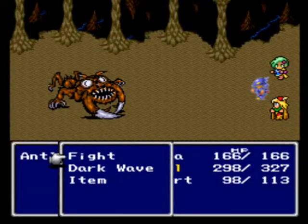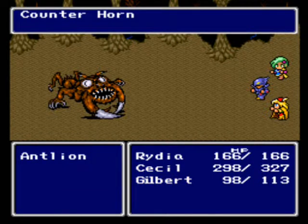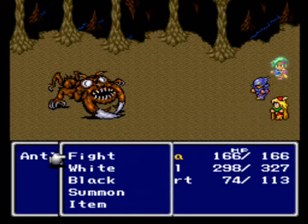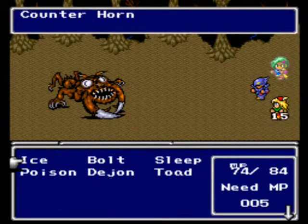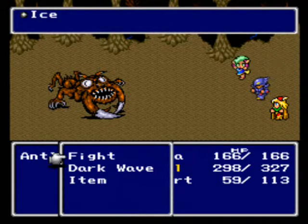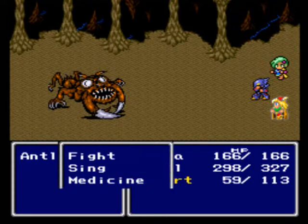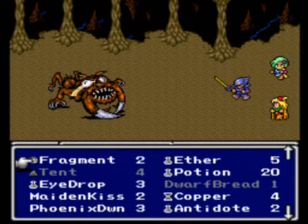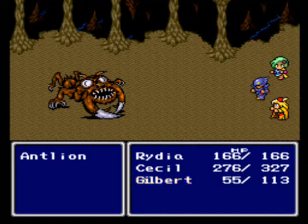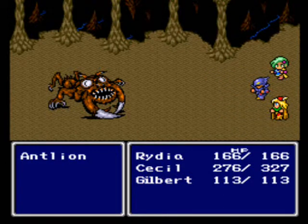Alright, it's battle time! Fight! Forgot this guy counters everything you do. Let's ice him and see how that does. That's not too good. But he doesn't counterattack that, I guess. Give yourself a potion there, Gilbert. Actually, I really don't care if you hide anyway, but whatever.